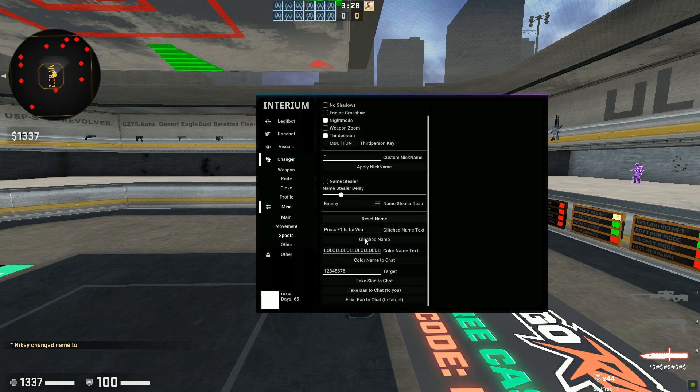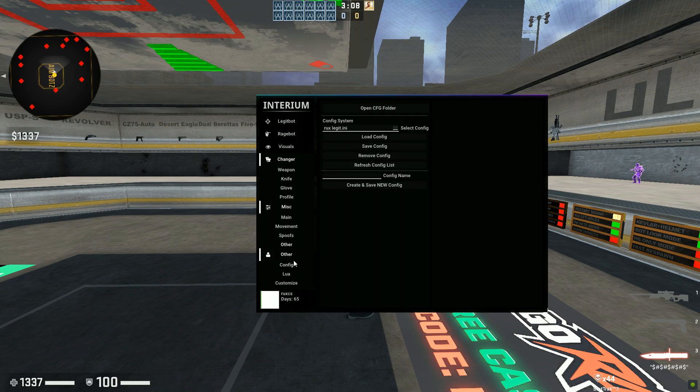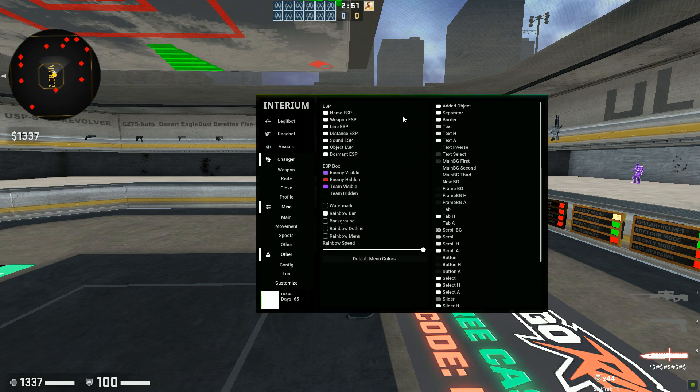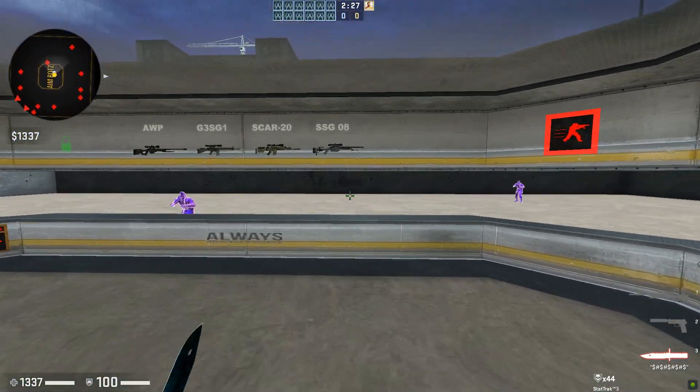You can reset the name as well. There are a lot of options and this is all for six bucks — literally nothing, not even six, that's like five dollars. You also have a Network tab — you can do Fake Lag, Fake Ping, Desync, and Resolver Type. Then lastly you have Configs — you can save your config. The config I'm using I'll link down below. You also have Lua Scripts which you can find on the forum — there are lots of dope Lua scripts. Then there's a Customize section.